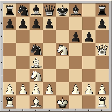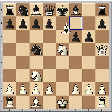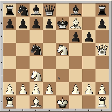Black blocks. Now the Knight can also take on g6, but White played Bishop to f7 check. King goes to e7, and now Knight to d5 check — the King is finding life very difficult.